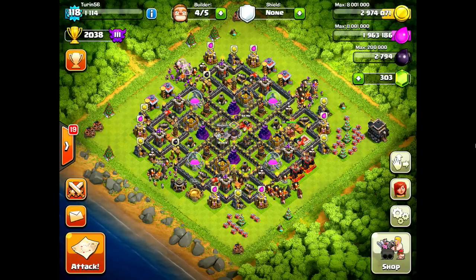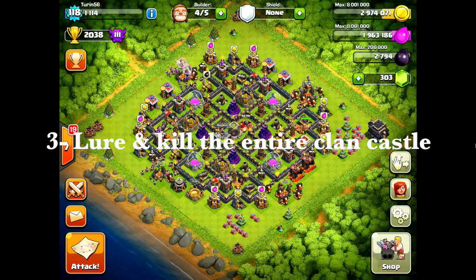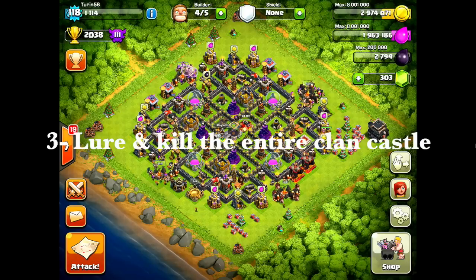The third key: you need to be able to lure the entire clan castle and kill it. Just like with any other hog attack, the clan castle has to be eliminated. Those hogs are completely vulnerable to clan castle troops — even relatively weak ones. If there are archers or wizards chasing around your hogs, they're going to die. You have to be able to take them out.